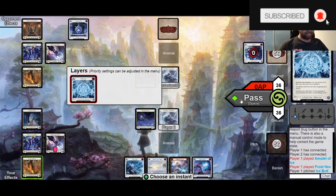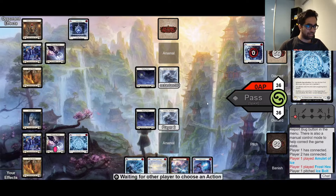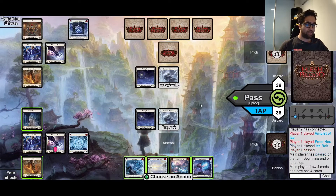Opponent has an extremely nutty start - turn zero, Amulet of Ice with a Frost Axe. They don't let us filter, and they set up two pieces of board state immediately, so that's really bad for us, and we don't have a way to set up our own board state.